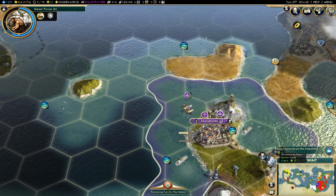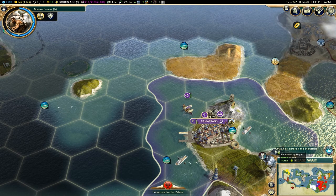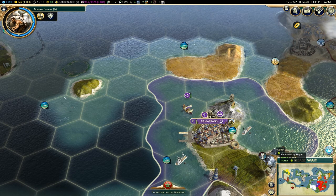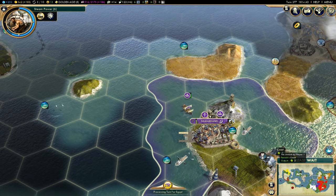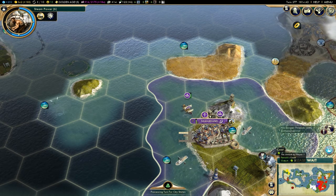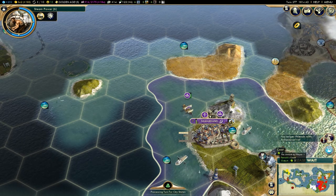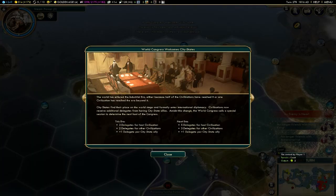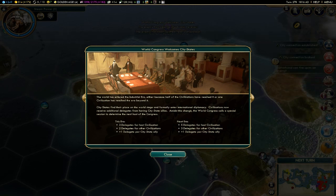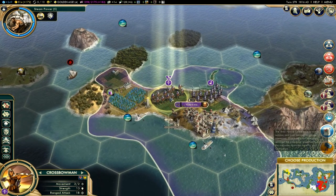Attila has entered the industrial era. Stuff is going on — I don't know what kind of stuff. I'll probably just end this recording session as soon as the diplomacy thing happens. Oh — World Congress! Welcome city-states.